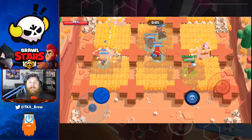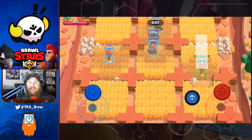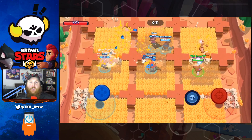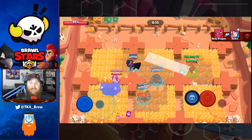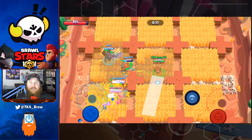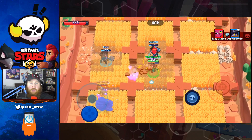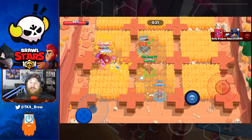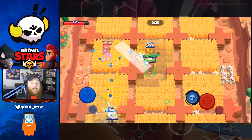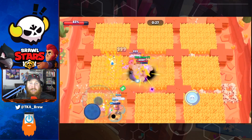Nita is probably one of the best brawlers to take into Big Game. As the boss, she can over-penetrate and hit lots of targets at once, and her bear has a lot of health and attack damage, making her one of the hardest brawlers to stop because everyone is forced to deal with the bear. As a hunter inside Big Game, she's also good because the bear can see people hiding in bushes and seek out the boss.